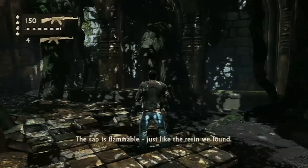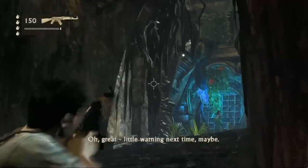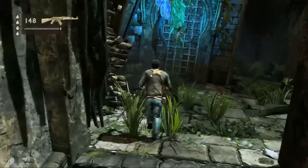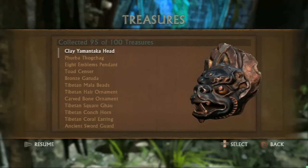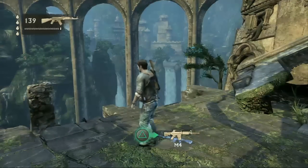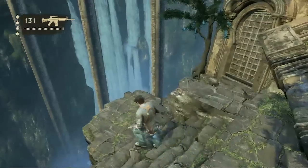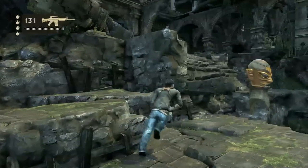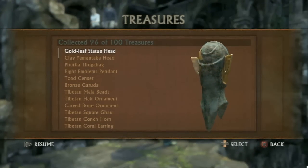Next treasure is just on the way. As you're blowing up sap to clear the path for yourself, you'll see treasure right up there on the ceiling. Shoot it and pick it up. It's a clay Yamantaka head. Scary. This next one — when you get to the area where you can see the big bridge off in the distance, just drop down and head over to your right. There should be some treasure over there. Pick it up. Is that like a sword hilt? No, it's a gold leaf statue head.